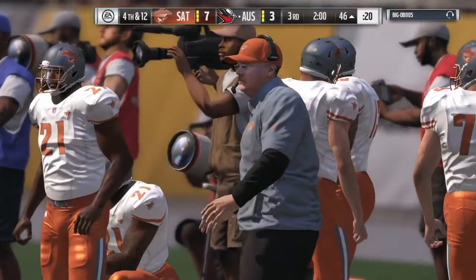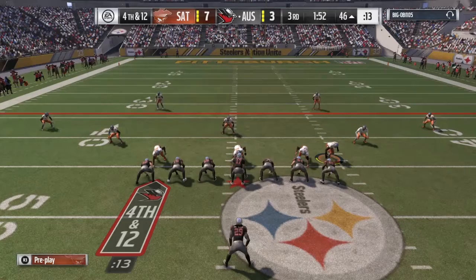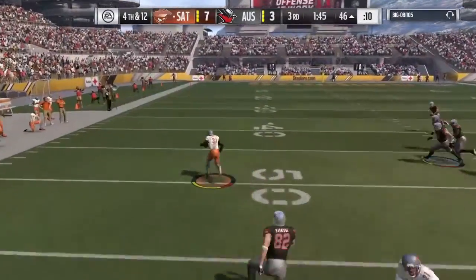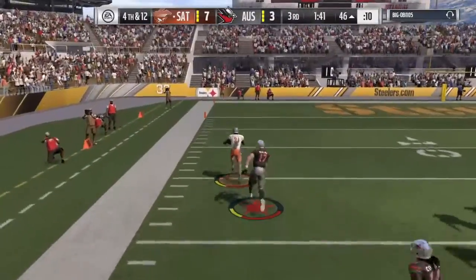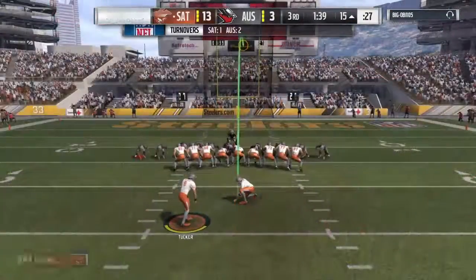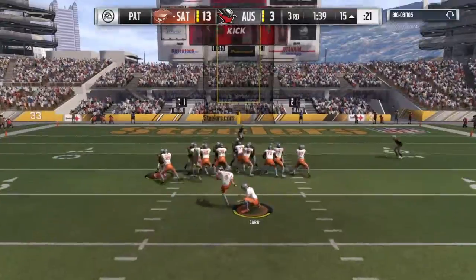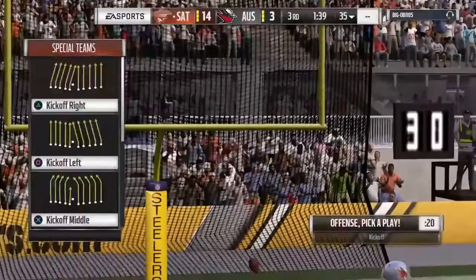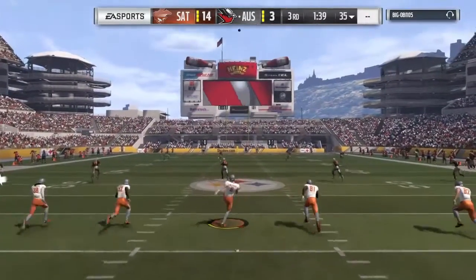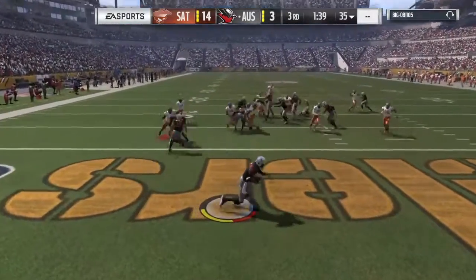The defensive end gets in there. In a 4-3, the ends are your pass rushers — you turn them loose to get to the quarterback. Looking for Barnidge — it's intercepted, picked off by Pro Bowl safety Cam Chancellor. He's free going down the left side — it's a footrace and he takes it home for a touchdown! They went for it on fourth down, didn't get it, and it turned into six points the other way. A defensive coordinator told me: we see knocking it down as passive — we want the ball in our hands. It's instinct when you see green grass.